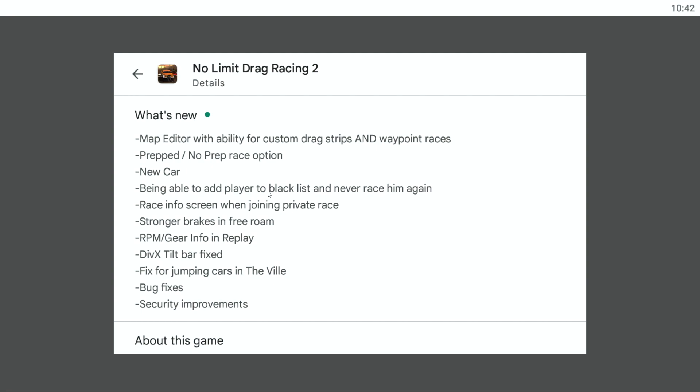Being able to add a player to blacklist and never race them again — that's pretty cool. I personally really wouldn't use it, but I guess if you get beat that bad, that blacklist is there for you. Race info screens when joined private race. Stronger brakes in free roam, that's good to know. RPM slash gear info in replay. Division X tilt bar fixed. Fixed for jumping cars in the Ville. Bug fixes and security improvements.